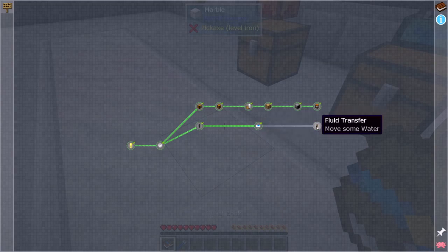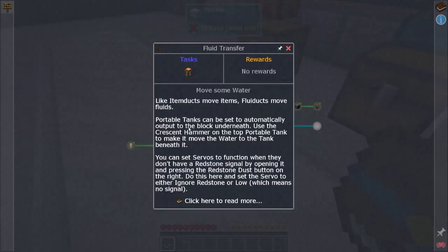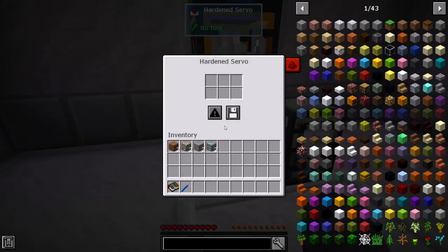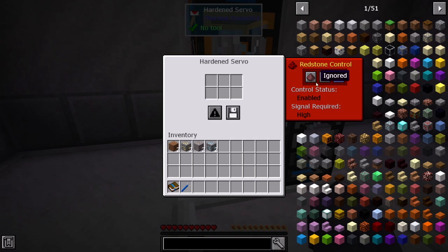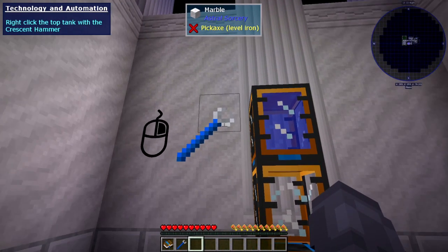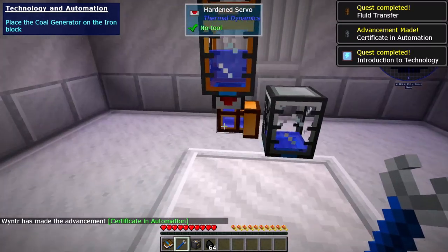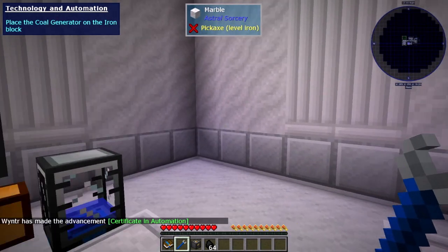Like item ducts move items, fluid ducts move fluids. Portable tanks can be set to automatically output to the block underneath. Use the crescent hammer on top of the portable tank to make it move the water to the tank beneath it. You can set servos to function when they don't have a redstone signal by opening it and pressing the redstone dust button to the right — set it to either ignore redstone or low, which means no signal. I get a certificate in automation!